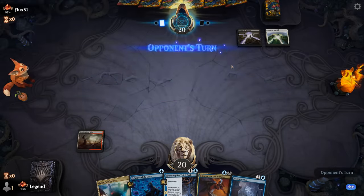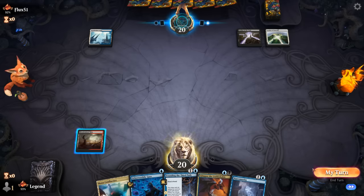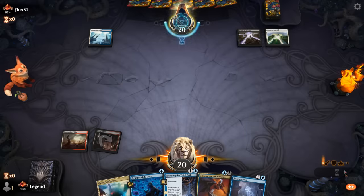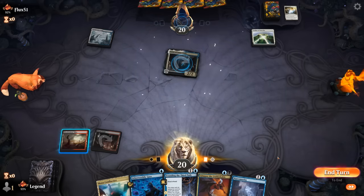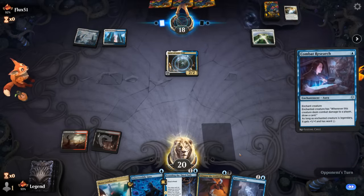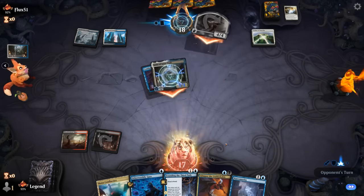We don't show them we're a graveyard deck yet. Hopefully they sacrifice their Leyline of the Void to Fragment Reality, leaving only Leyline of Sanctity. Opponent does nothing on turn one, so we take our draw step without gazing. They're more likely to want Sanctity against discard rather than keeping the Void. It actually works — the black Leyline is gone. We might still have a chance, though Geist is a fast clock and opponent likely has auras.